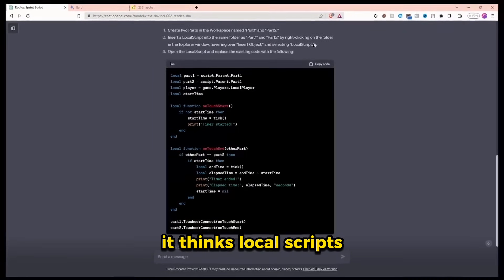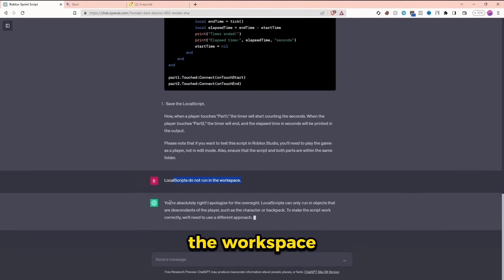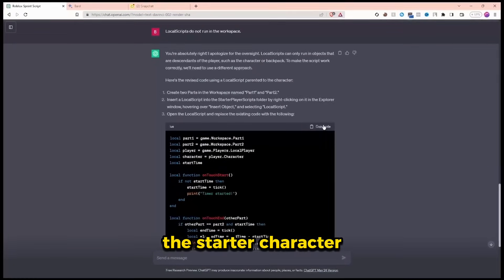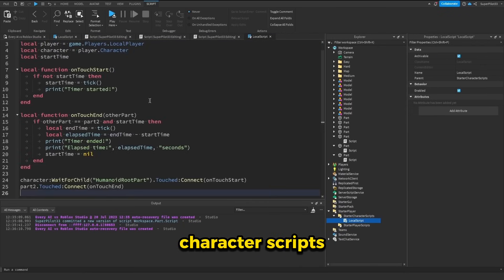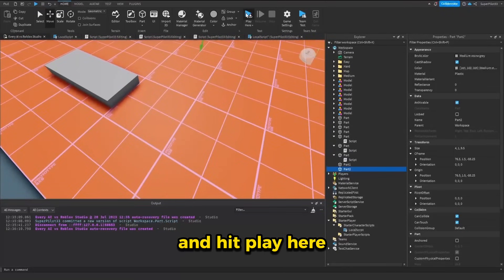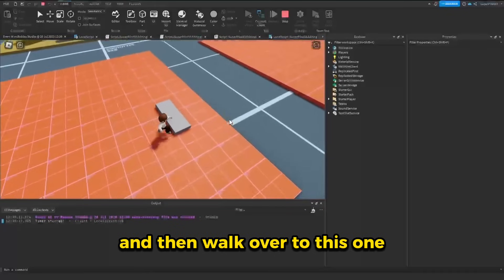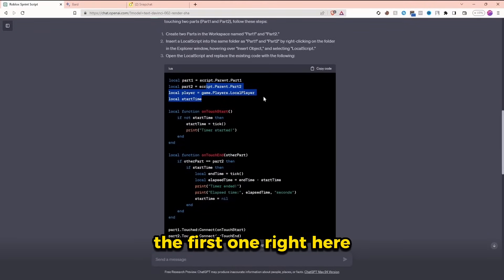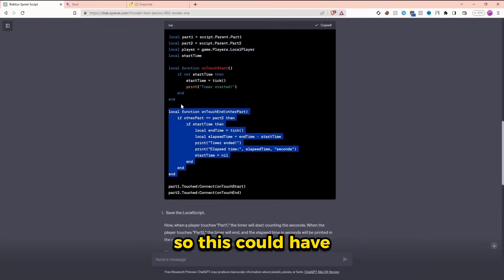For some reason ChatGPT thinks local scripts can run in the workspace, but since it's the final challenge, I'll tell it they can't. I said local scripts don't work in the workspace, and it said you're absolutely right, I apologize for the oversight. So this script is actually parented to the starter character. That's definitely not how I would have coded this, but let's see if it works. I created a local script in starter character scripts. I created part one and part two. Let's hit play — for some reason it says timer started even though I haven't touched the part yet. If I do touch the part and then walk over to the second one, it doesn't print anything. The interesting thing is it didn't use the player variable it created throughout the entire script, so this could have easily been a server script.